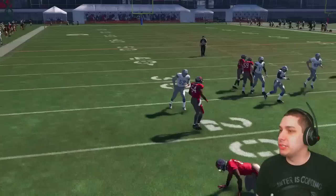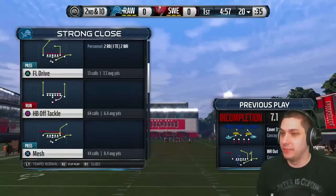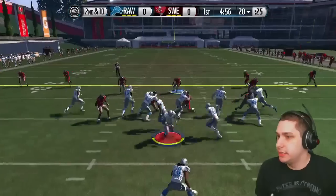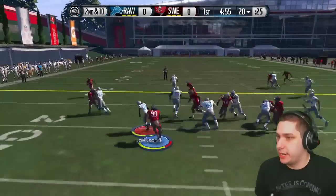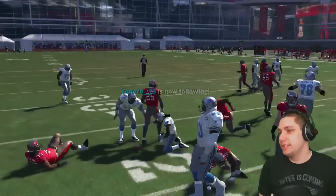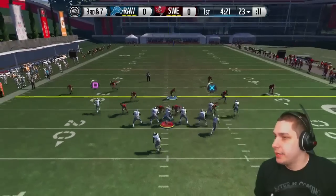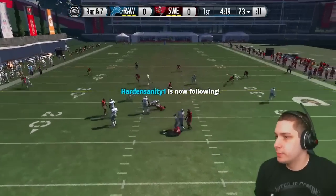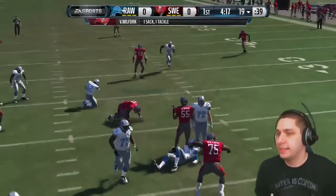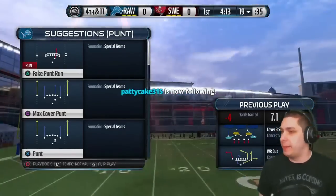Franco drops the first pass — not a good start. Second and ten, I'm going to try and run the ball a little bit, but I run into my own lineman. Now we're in a third and long situation, and we just get sacked. Unbelievable — cover three with instant pressure.